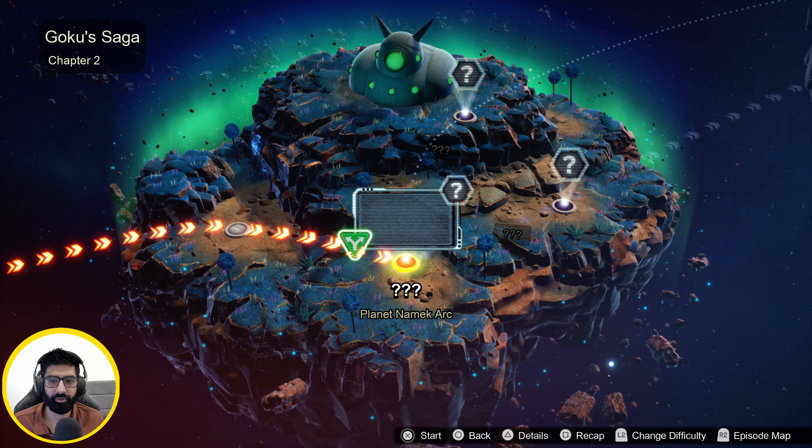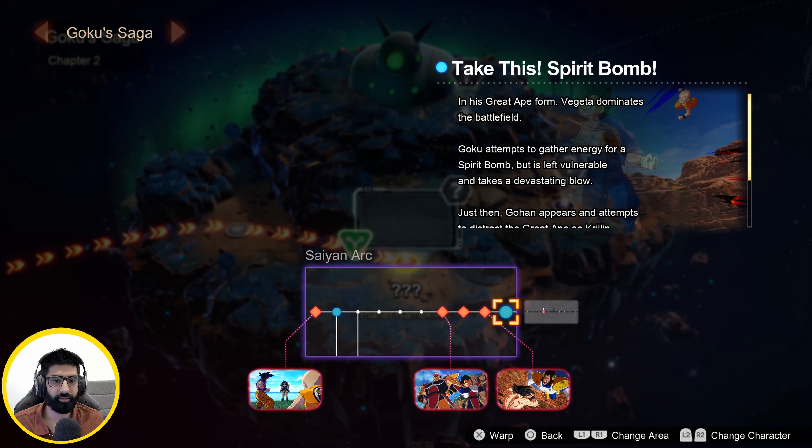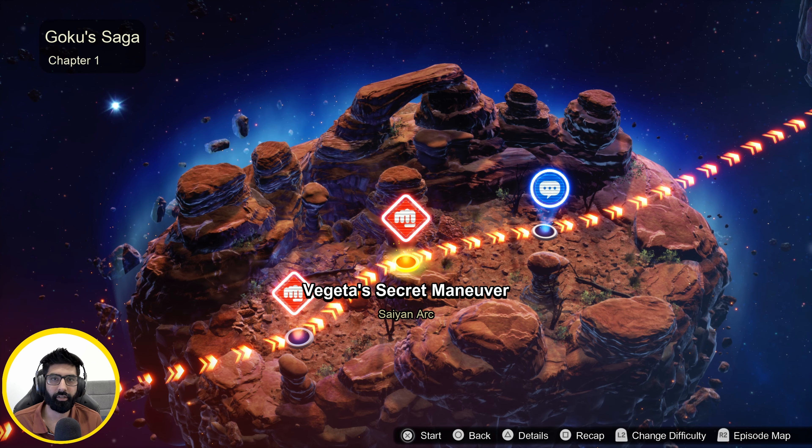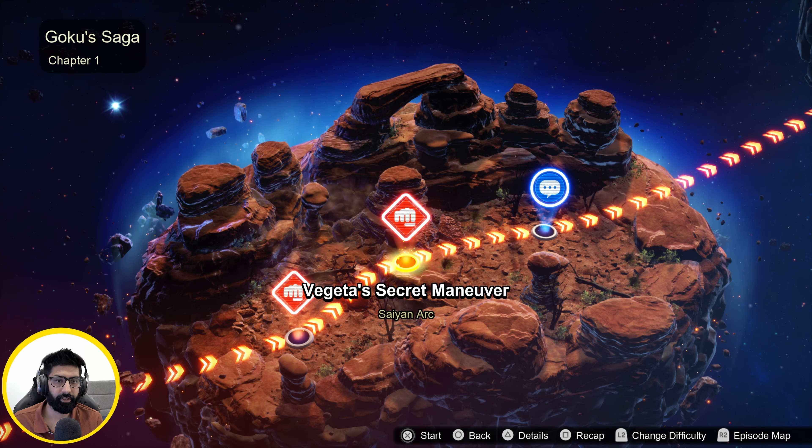There is a quirk to it, so it's not too difficult, but I'll show you. If you go to Vegeta's Secret Maneuver — I think that's it — okay, so it's under Vegeta's Secret Maneuver. Let me just jump into here and I'll show you how to do it.